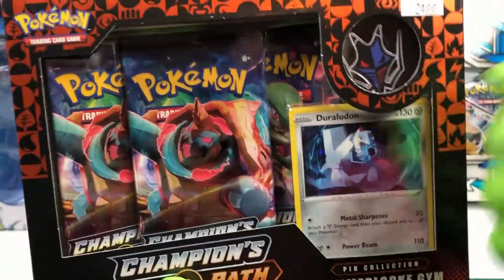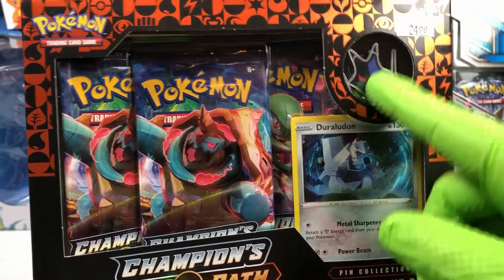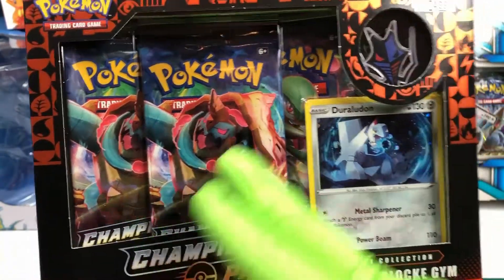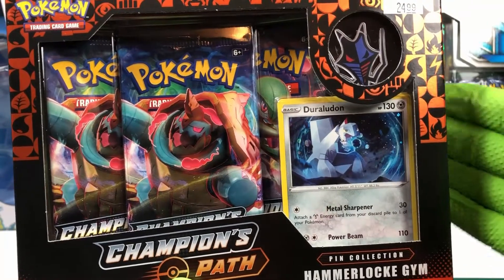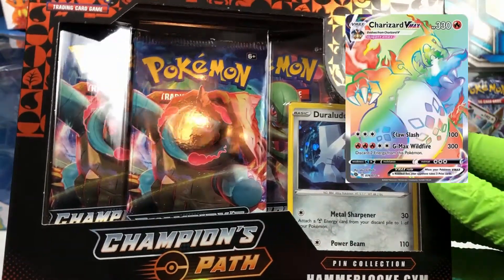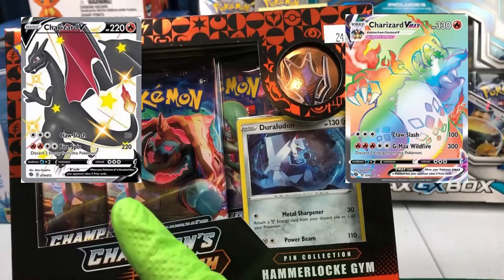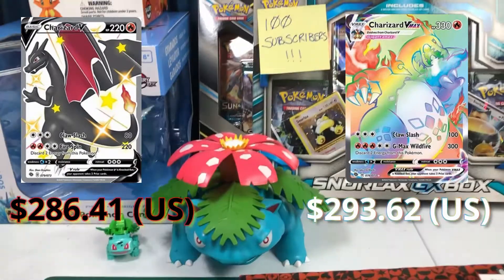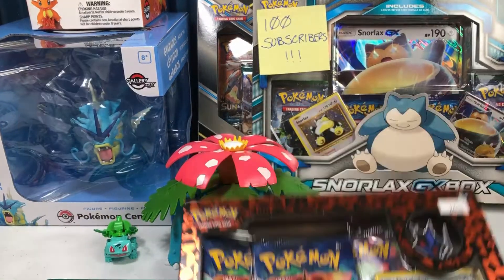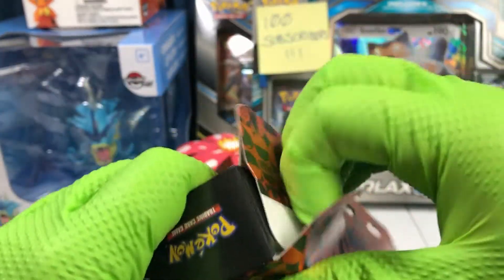So we get a Duraludon Shiny Promo card, the gym badge to add to your collection of gym badges, and three booster packs of Champion's Path. We're still looking for a Rainbow Charizard or the Shiny Charizard, which are currently this price and this price. Hopefully we will get one. Let's open her up and see what we get.